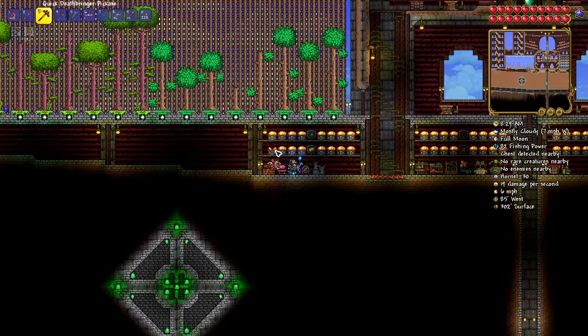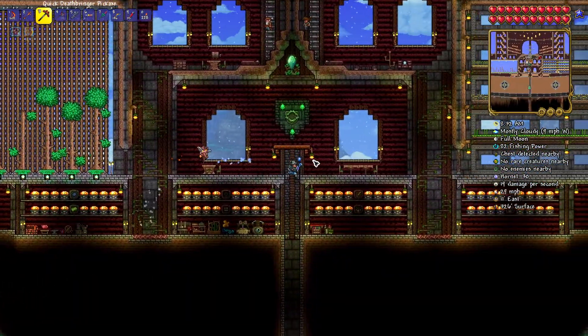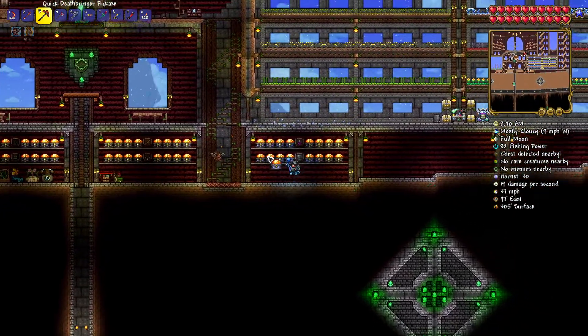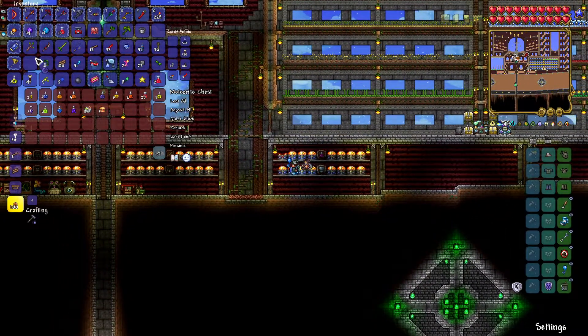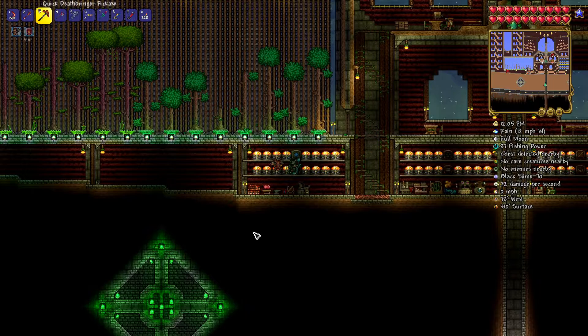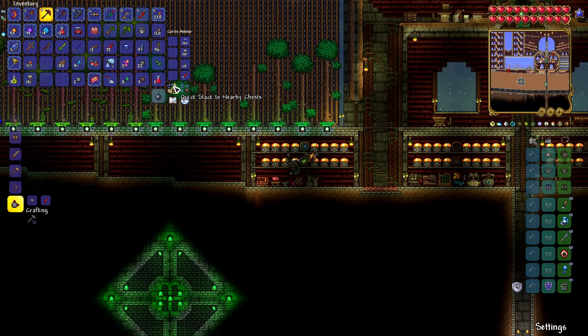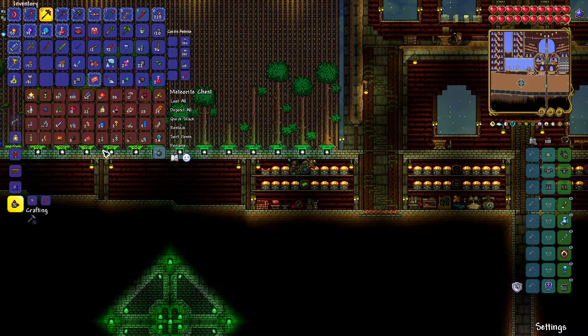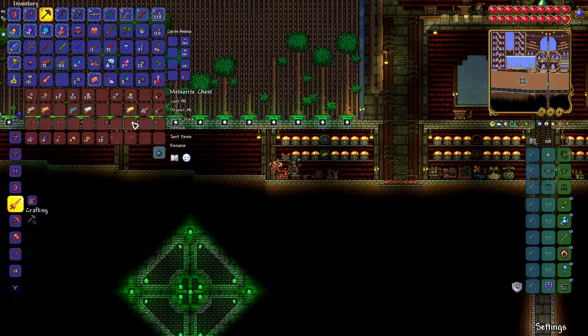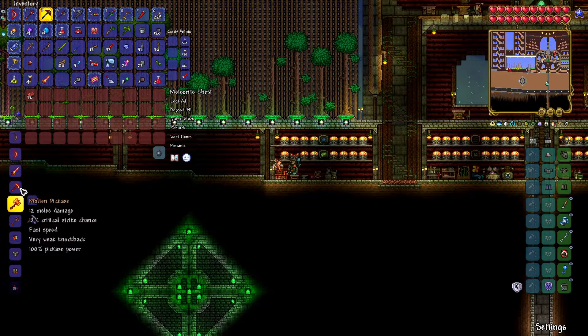I don't think we have any Hellstone anymore, so we need to go and get ourselves some. I think we have an Obsidian Skin Potion down in my buff chest here — yeah, we've got an Obsidian Skin Potion. I'm just going to use this real quick, pop down to Hell and get us some Hellstone, and then I'll be back and we'll go ahead and make the Night's Edge. Okay, so I went ahead and got us some Hellstone. I'm just going to stack to chest to clear my inventory, and I'm pretty sure we had some Obsidian saved up — yep, there it is. Let's make a load of Hellstone bars.